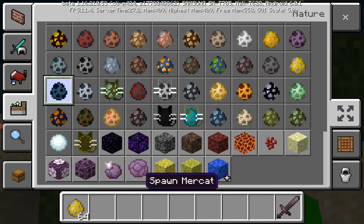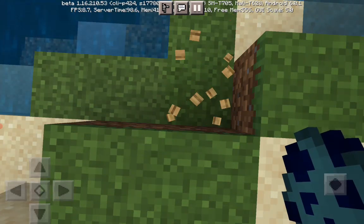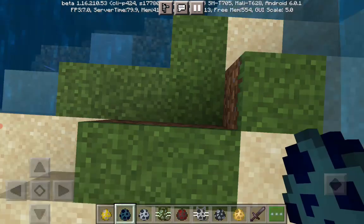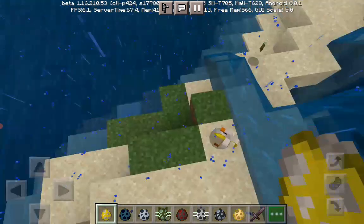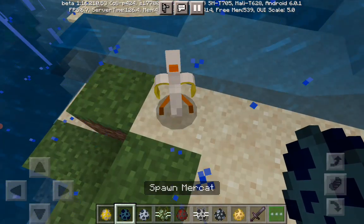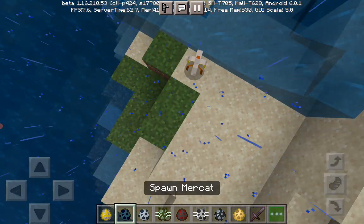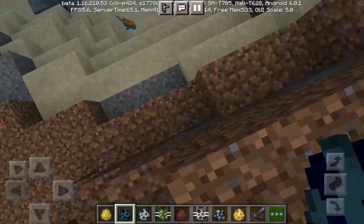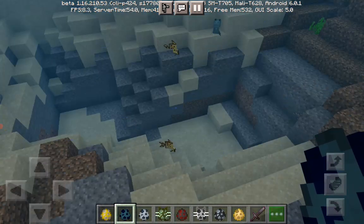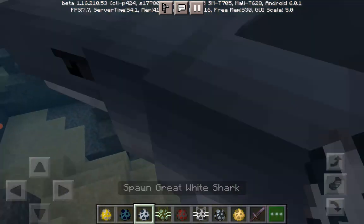Right here we have brand new mobs added to the game. Let's type out the rain to see them better. The first one we have is banana ducks — they are not burned and they do the banana walk animation. There's a funny mob called America. Then we have cats — they are not tameable and they are the funniest mob you can get.